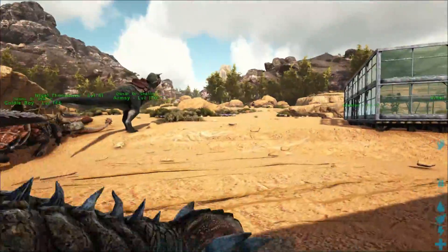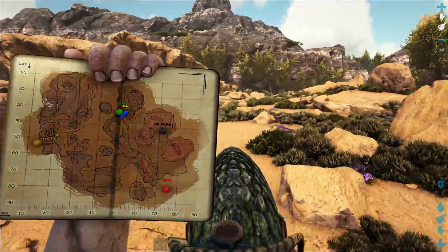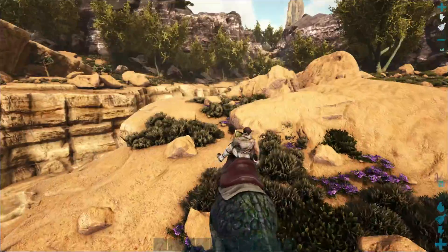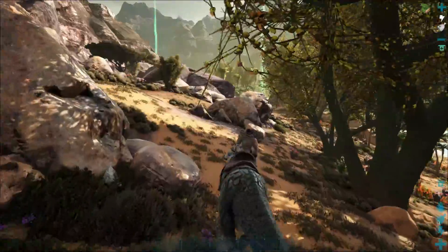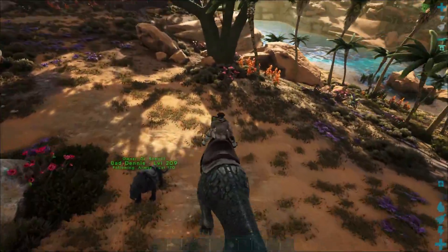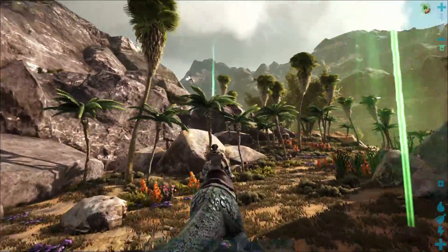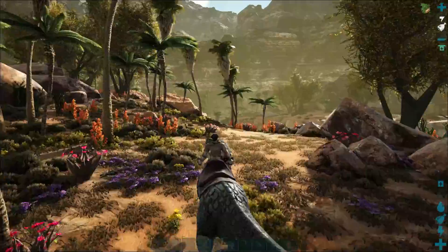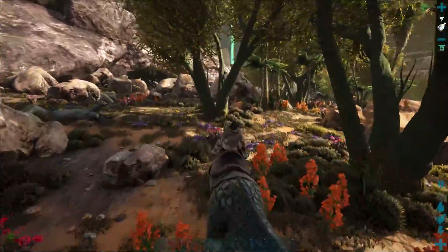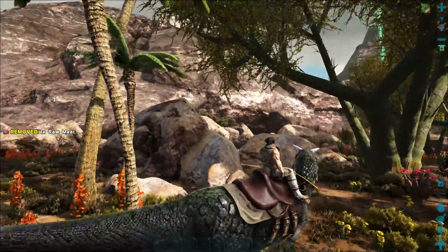I'm back at my second body. Here's Bad Dennis — got him with me. Now we need to find the Argent, which is over there. At least I think that's my other body over there. Where's my Argent? Did it die?